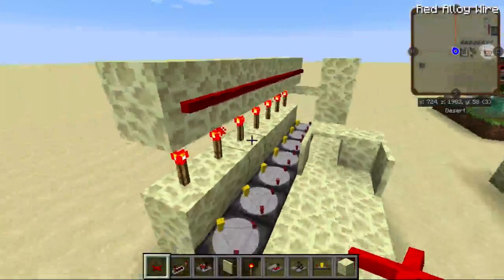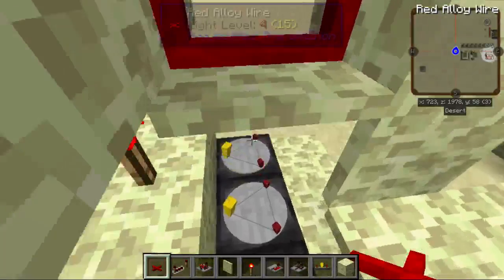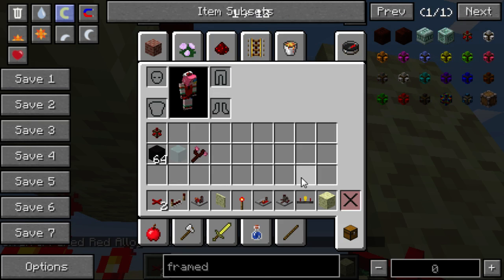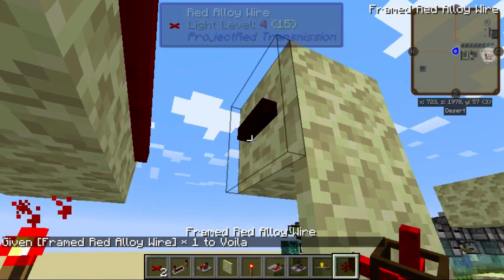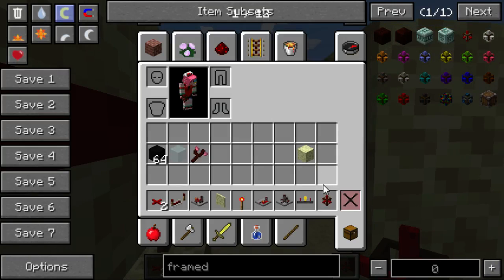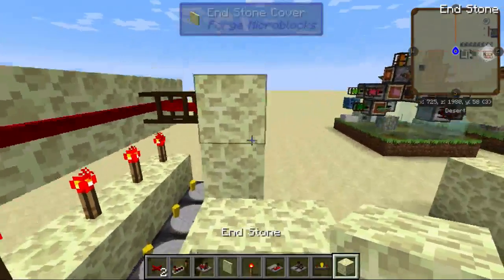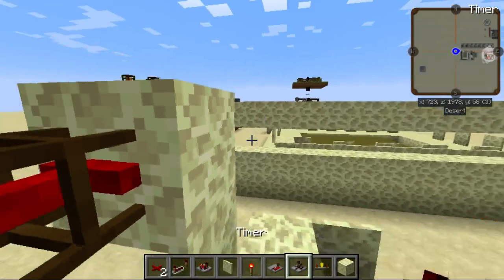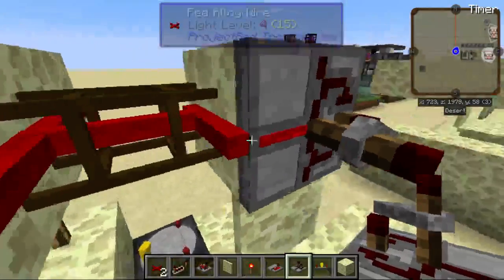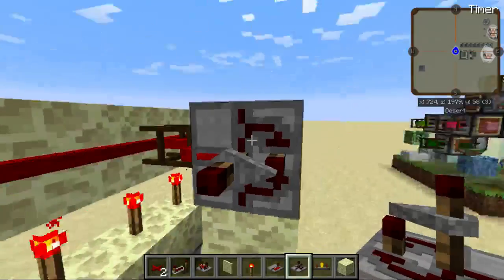Then you'll need your red alloy wire to go across. There's a framed version, so you don't need the cover right here, but if you don't want to make framed red alloy wire, you could just use the cover. Then on this block, pointing this way, you're going to put your timer — this is a Project Red timer. The input is here and the output is all three of the other sides. Don't worry about the timing yet — that's one of the last things you should set.